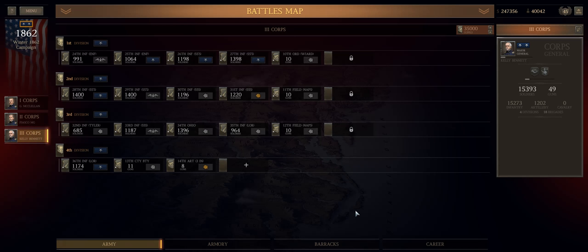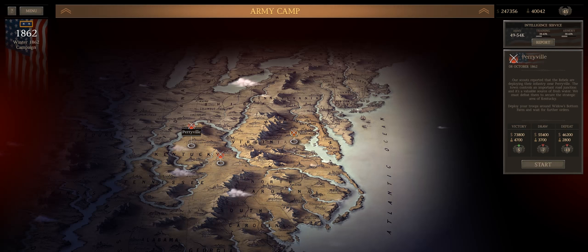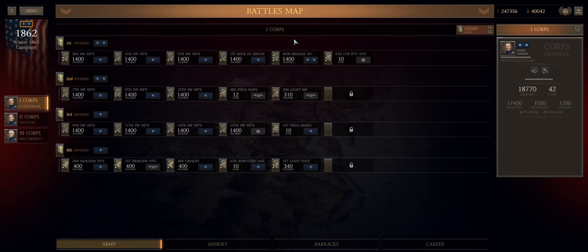Thanks for sticking this out. This is Fiasco — we are playing Ultimate General Civil War on the Major General playthrough. We are getting ready for Fredericksburg, but before that we've got to stop off at Yuka and Perryville and work on grinding out that army org rep so I can get my sixth unit per division. And we can go into that battle with as many blue-clad soldiers as possible. I hope you had a good time. I hope you learned something. I will talk to you guys next time — it's Fiasco, signing out.